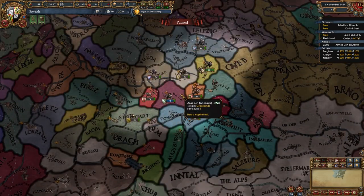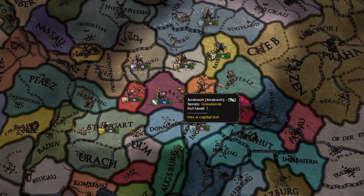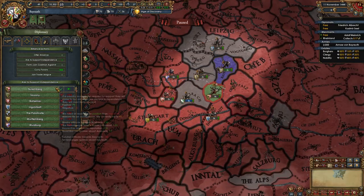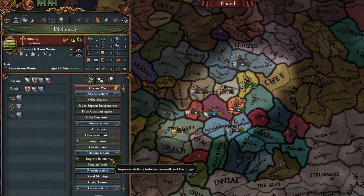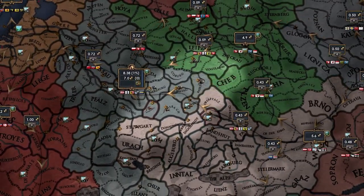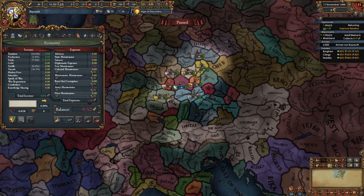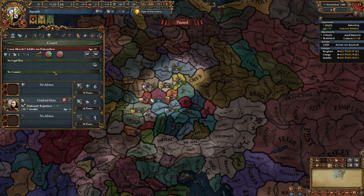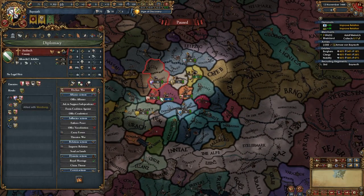Here we are as Bayreuth. The first thing we need to do is get free from Ansbach. It should be a little easier this time — last time Würzburg had a level 3 fort, Ansbach doesn't, they only have a level 1. Let's see if someone supports our independence. It's just Nuremberg. I'm gonna ask them to support me, and start improving with Saxony — they might support me as well, probably not though. We have a free merchant, we're collecting here, and transferring trade from Vienna to the Rhineland.